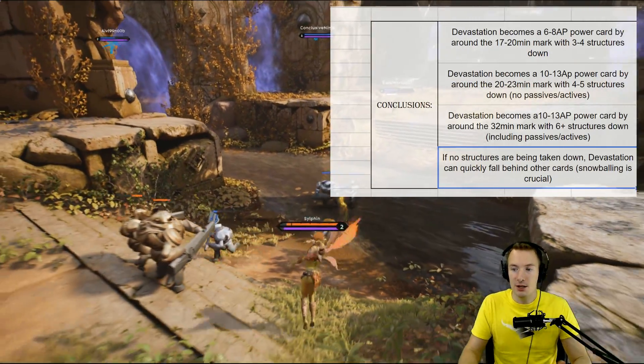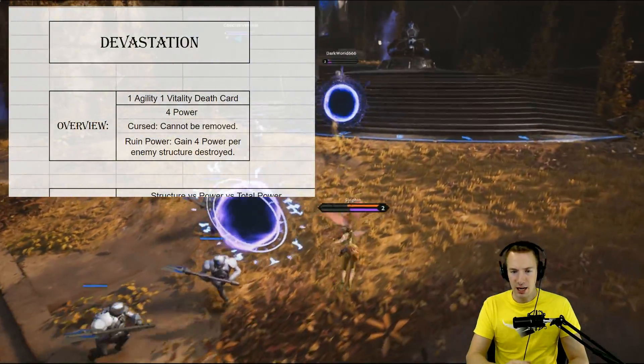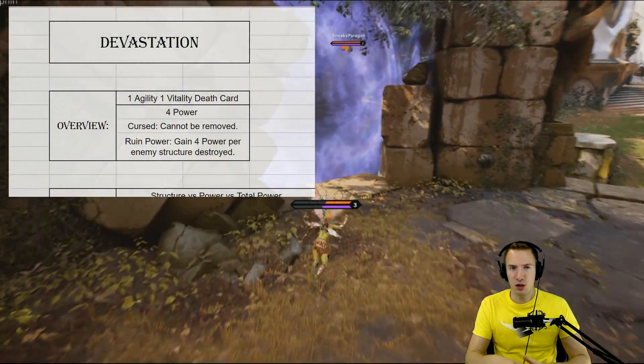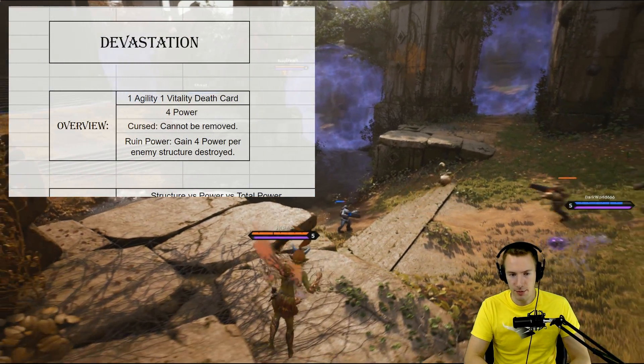Snowballing is crucial. Now, what is the more in-depth look of Devastation? How do we come up with those numbers? That's what we're going to go through now. If you aren't familiar with it, or you just want an in-depth look and kind of see exactly how it works and how it scales throughout the match.